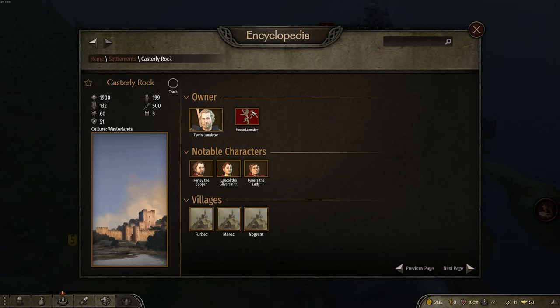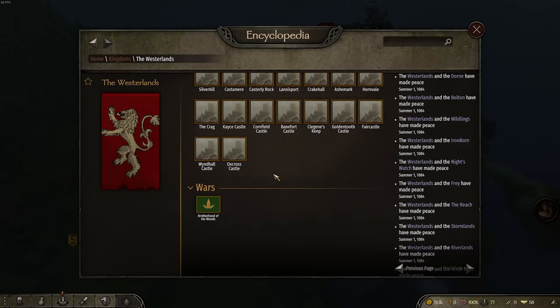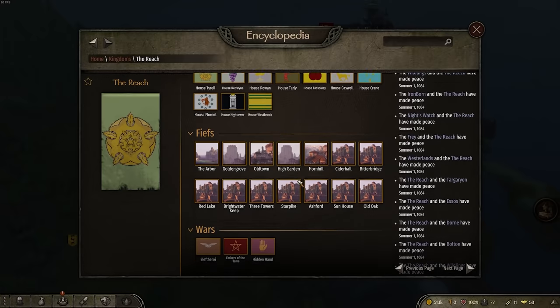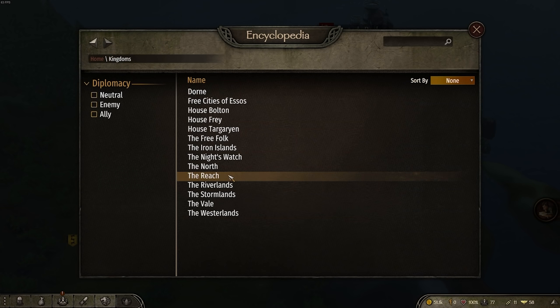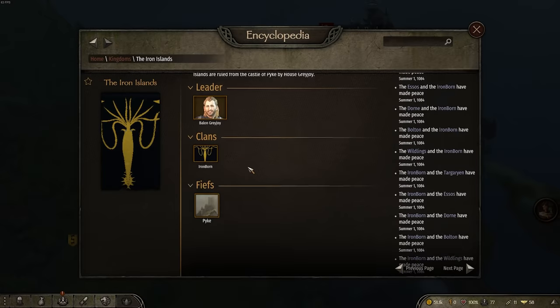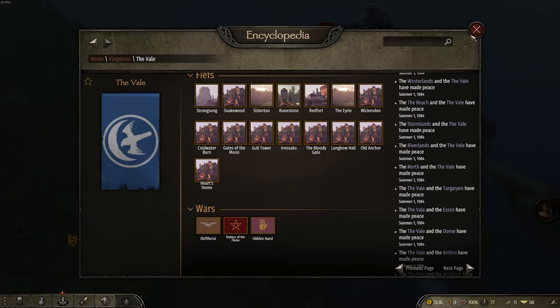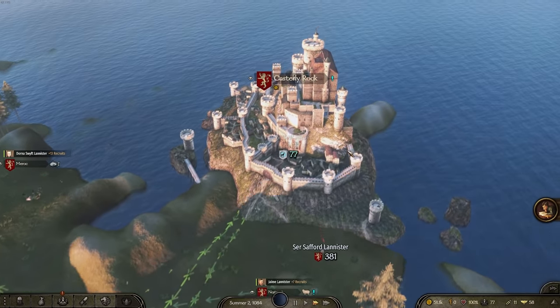Let's go back because I don't think there's any wars going on right now. Westerlands aren't at war with anybody, the Reach are not at war with anybody. The Iron Islands are just chilling. The Vale aren't doing too good.